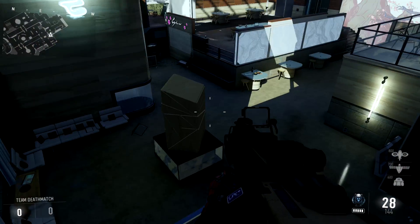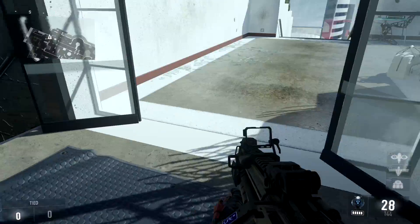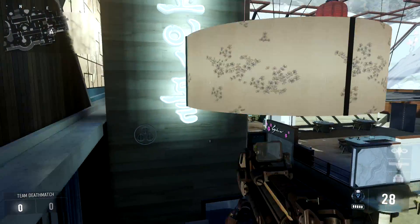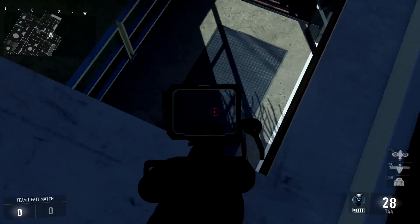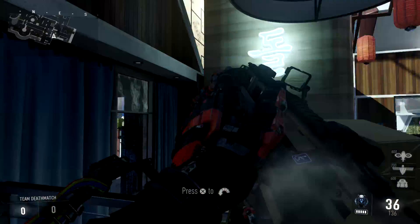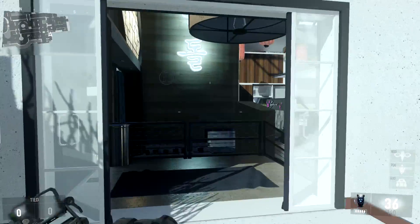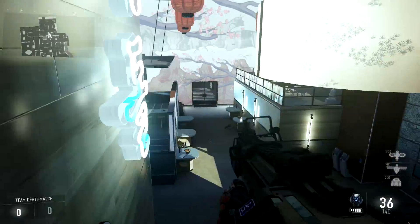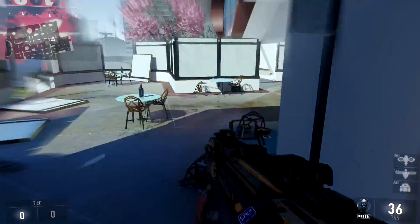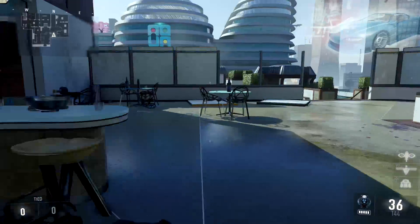Over here you can take people out running through this doorway. One thing I really like to do when I'm getting chased: run through this door, double jump boost back, get up here, and wait for the person to run through and take them out. Don't use this as a camping spot though — I absolutely hate people that camp up there. Use it when you're trying to get through and want the element of surprise.